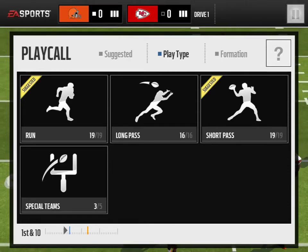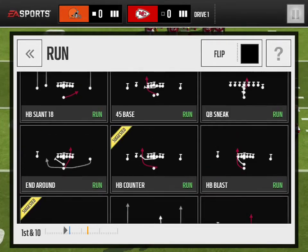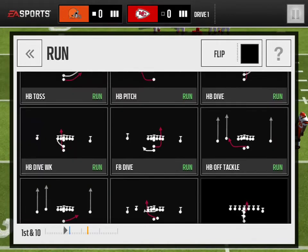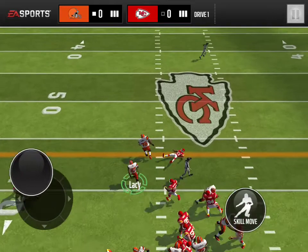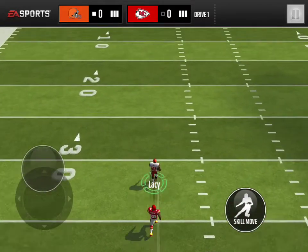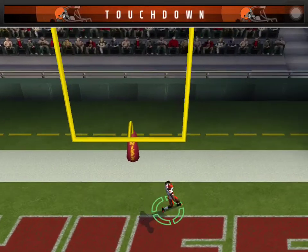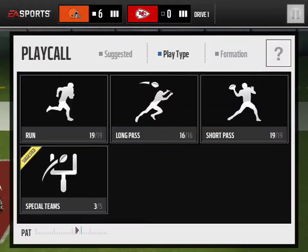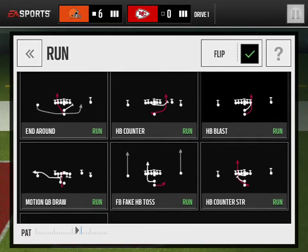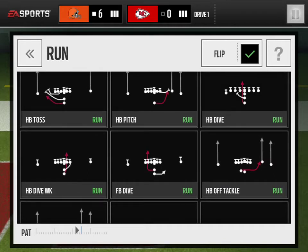So he had HP Toss keyed and HP Slant 18 keyed. What are we going to run now? I'll go with HP Dive — and he has this keyed too. He has everything keyed. The next play you want to run is FL Drag. It's under sharp passes at the top right. If he has that keyed, then you want to run HP Off Tackle to the right — that's one of the unkeyed plays because it's one of the first ones they give you. That's the other one you want to run.